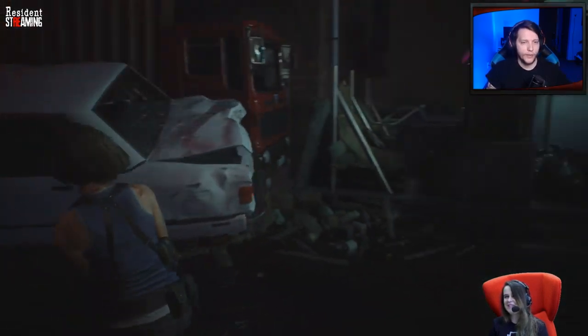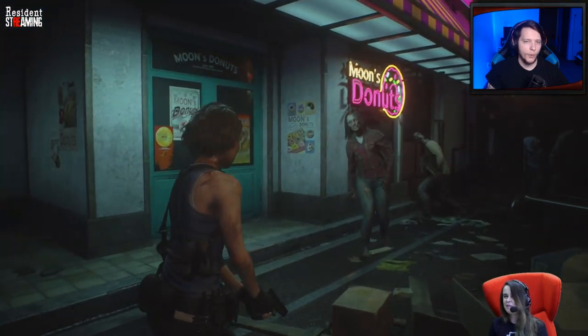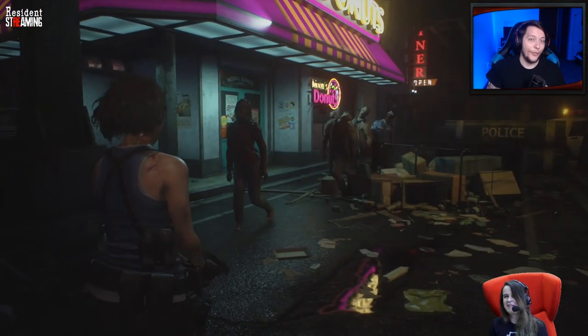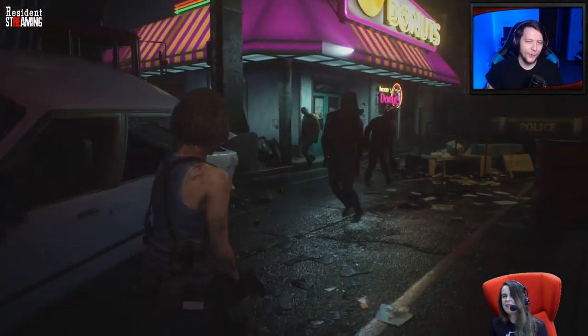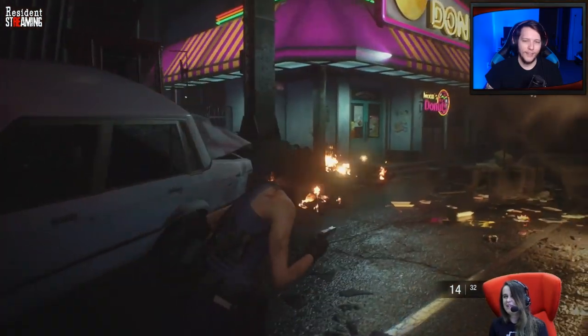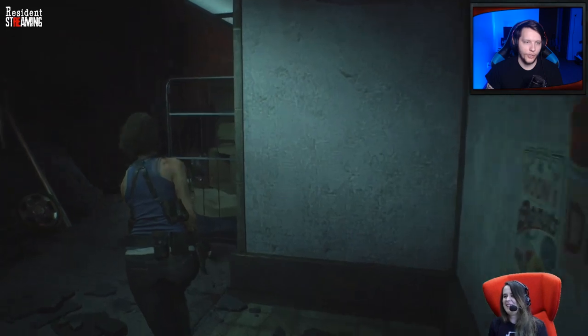The push-off mechanic is still in from RE2 — very cool. We've seen a little bit of gameplay footage at this point, but that's the first time I've actually seen that happen. So there's actually three different ways to dodge, technically, if you include that one. But that one's kind of random — there's a very specific angle that a zombie has to lunge at you for that to even happen.